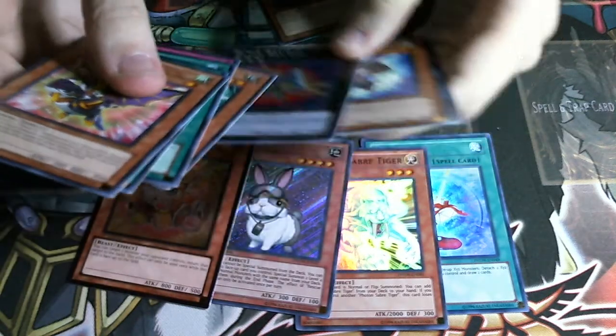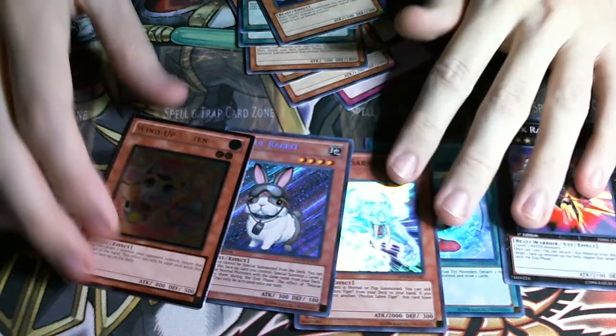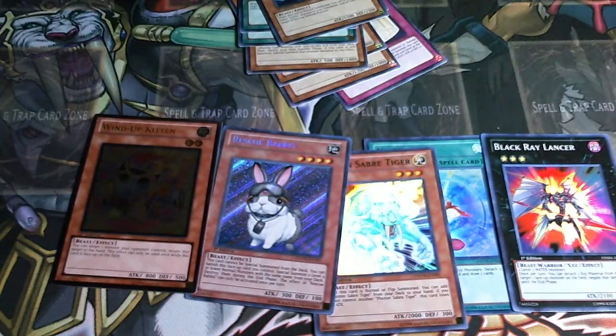Black Ray Lancer - I don't care. So I've got two supers - actually no, I've got two supers, an ultra, and an ultimate. Still have one more ultra I believe, and maybe a ghost.